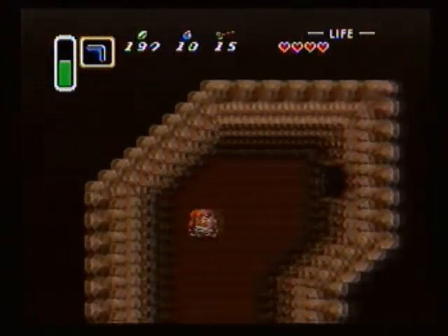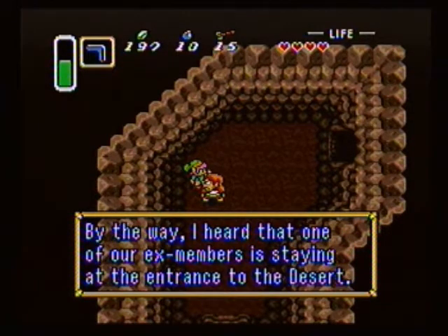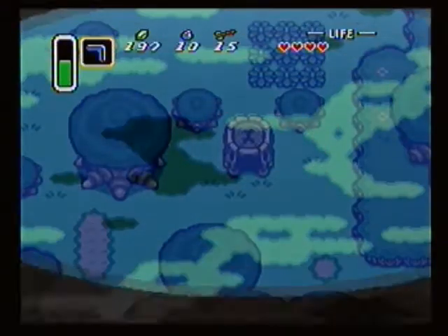Now, in this cave you'll also run into this guy right here. He'll tell you about a bandit in the desert. And that bandit may be the key to an important item later on. So remember that, folks, because it'll be mentioned again.